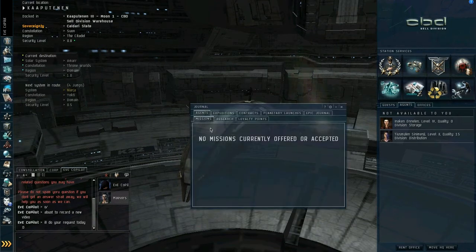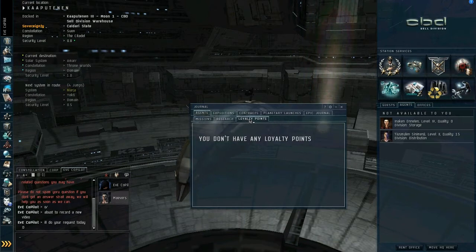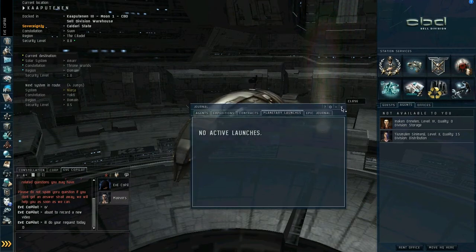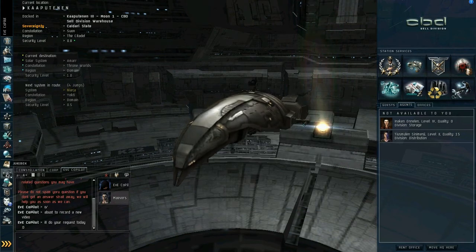Journal is used mainly for missions — specifically the missions that you've accepted at the moment, as well as loyalty points you've achieved from doing those missions. It also shows the contracts that you have out and some planetary stuff. It's basically a log of the activities you've been doing.